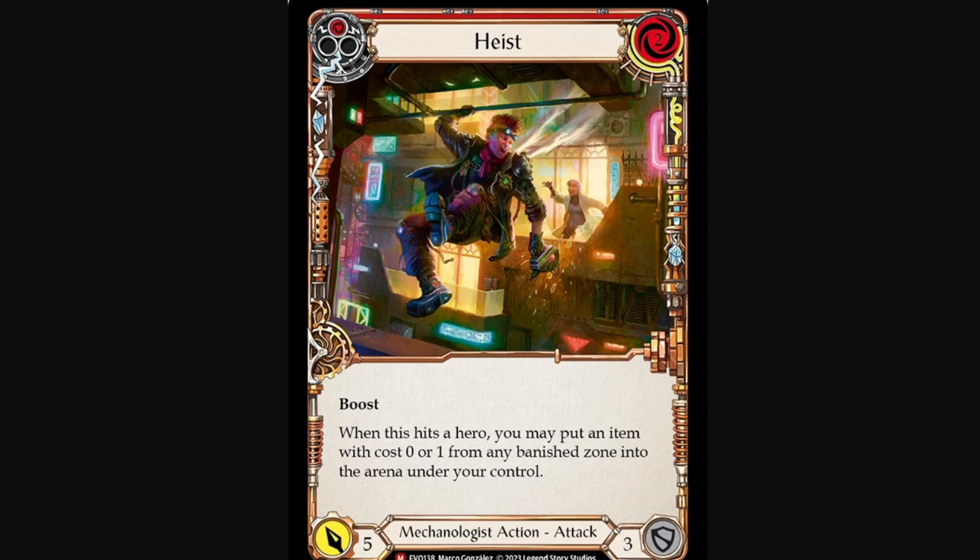Greetings everybody, and welcome to the Armour. My name is Victor, as always, joined by Blue. Hello, hello. And today we're having a look at the spoilers for Bright Light, and specifically the cards that we think will make an impact and will be playable in Constructed. Starting primarily with the cards for the new Dash Hero, and the first card is Haste.